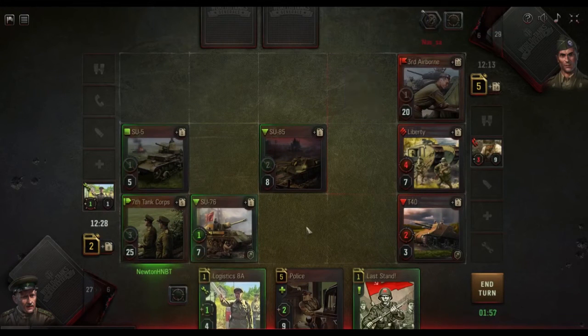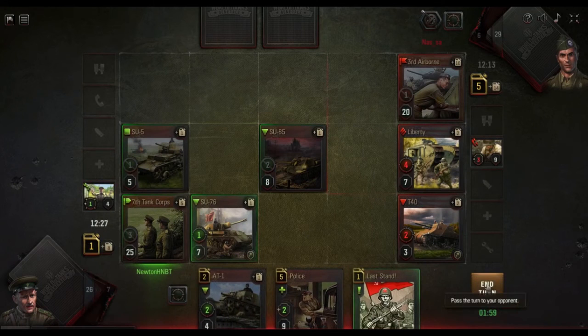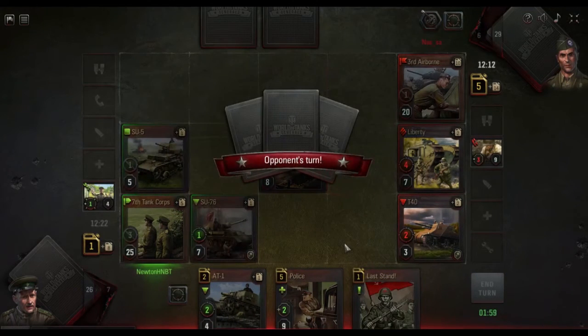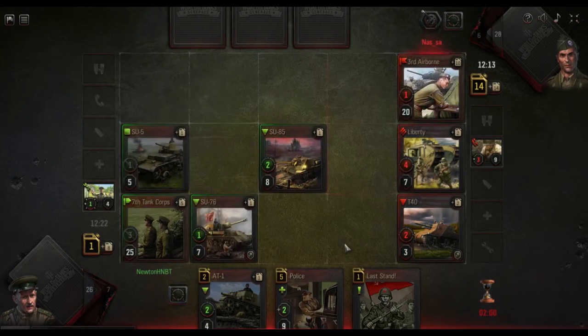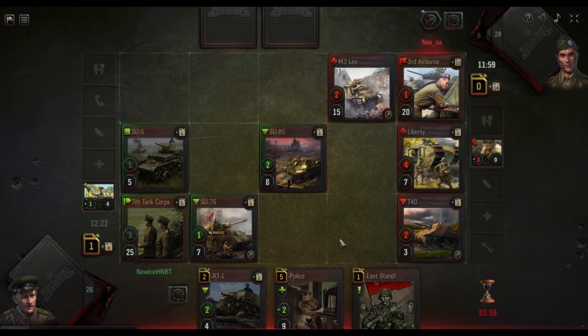Here we'll draw a card. It's a bit dangerous against this particular opponent, but we have to live a bit dangerously. Because we can't just not draw cards — we really need to draw cards.